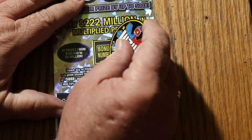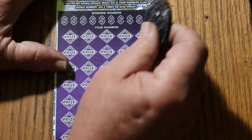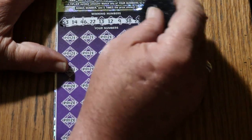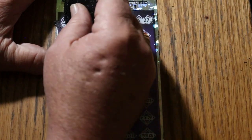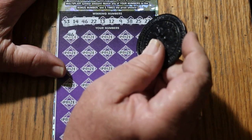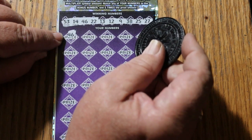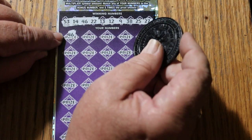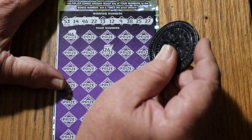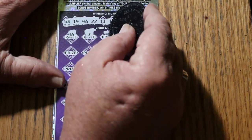Bonus first — number 2 is going to be the bonus number. Winning numbers: 53, 14, 46, 22, 13, 12, 9, 38, 25, and 27. Here we go. 46 — and we got a hit right off the bat. Now, when you get that position, you wonder if it's a manual win-all. I have yet to do that on this game — it's the only thing I haven't done. Let's just pick a number. 26 — no manual win-all, but we do have a win. 7, and 30.